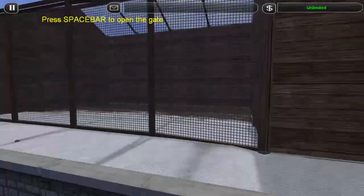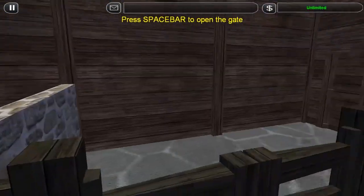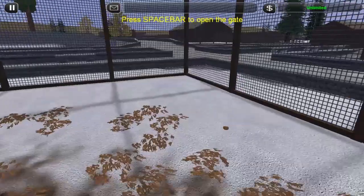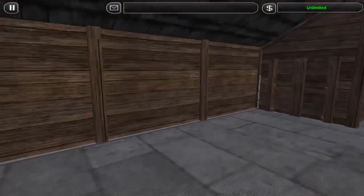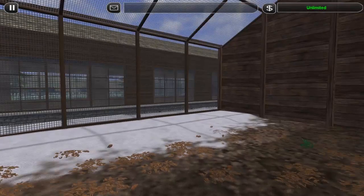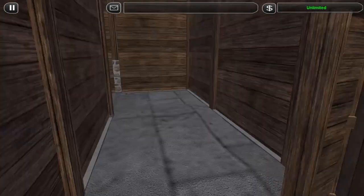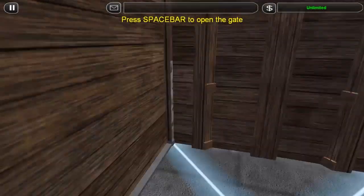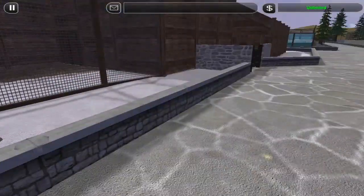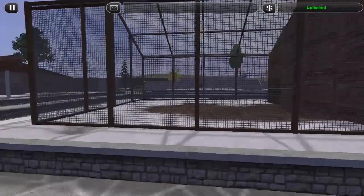Coming here you have three aviary enclosures. You can access here — we have one, and they are quite big. I've built these thinking of some big birds, like eagles and owls. One is here, one is on the other side, and one here.